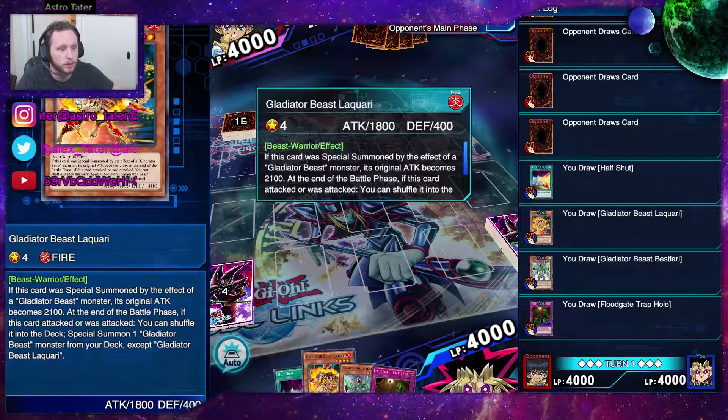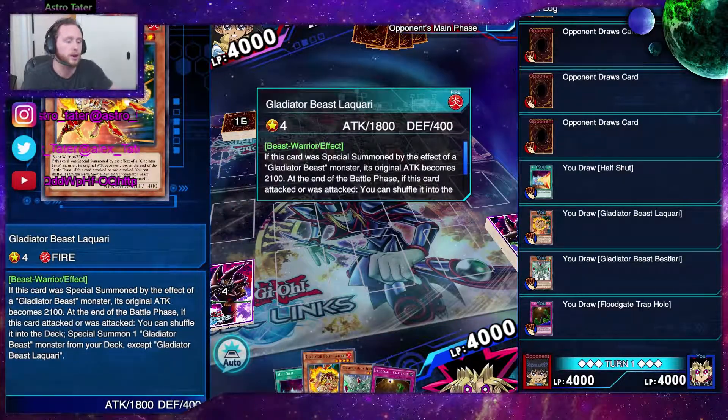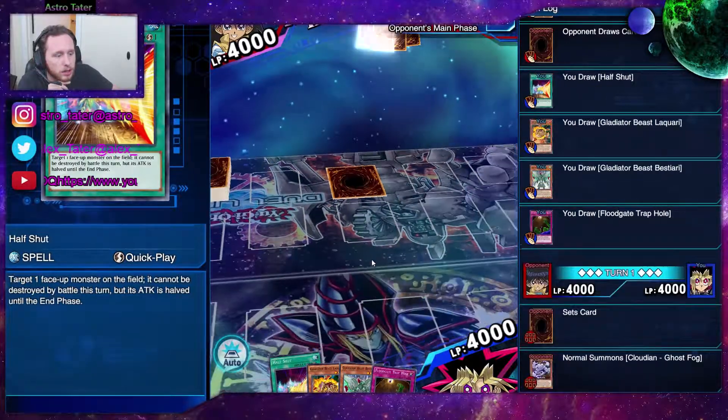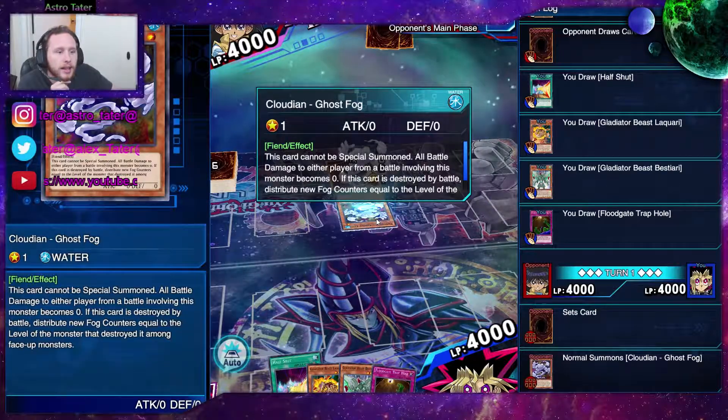We have Floodgate and Gladiator Beast Licari. This deck focuses around this one card — I have three in the deck because three is the maximum amount. We have Half Shut just in case he deals damage. It looks like he's going to set a card down and he's playing a cloud deck.